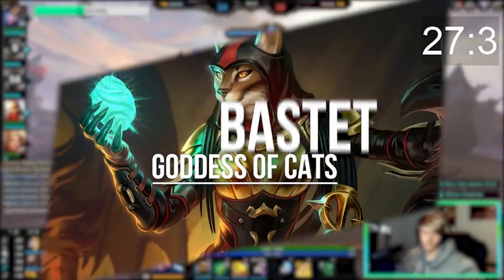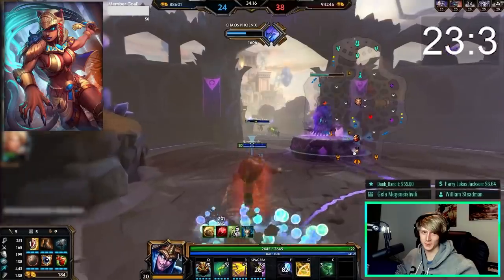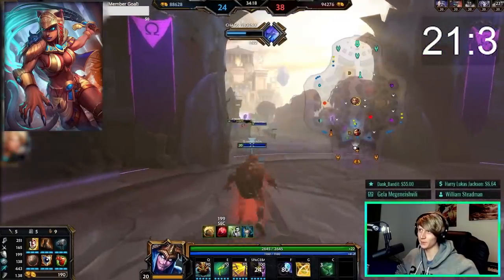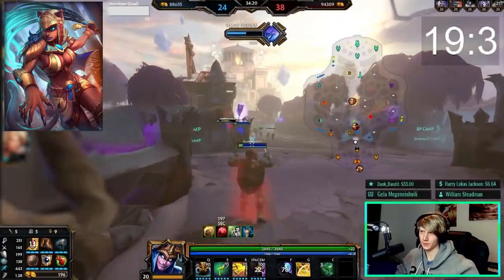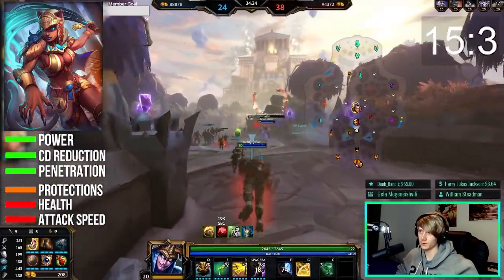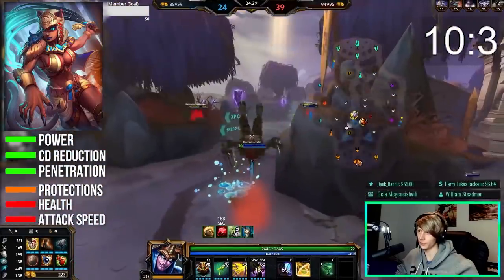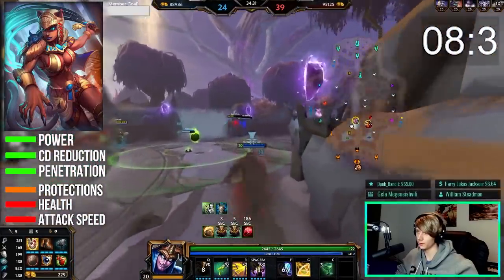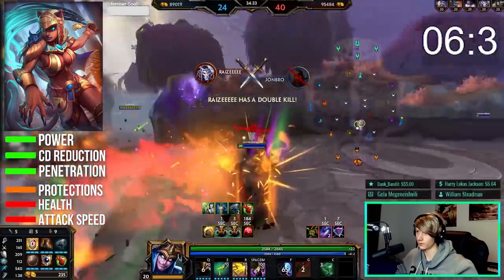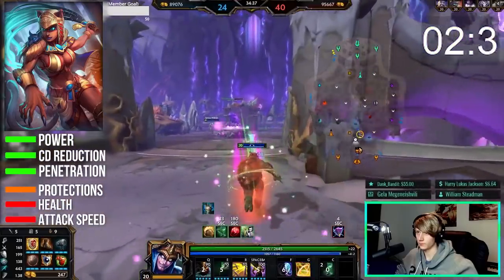Bastet is an ability-based burst assassin that likes to all-in and overwhelm opponents with her insane damage. She has decent mobility options and some of the strongest burst damage in the game but lacks good CC to lock down targets. Her best stats are power, penetration, and cooldown reduction. She usually won't need attack speed or defense. A well-timed escape option or Aegis is your best bet at dealing with Bastet, but be careful with grouping up as she has very strong AOE damage. If you like a glass cannon AOE burst damage dealer, Bastet might be for you.